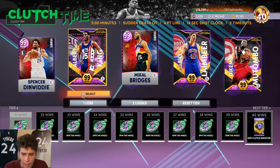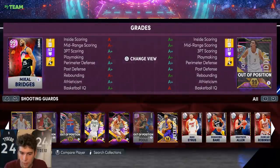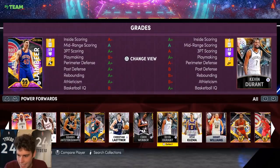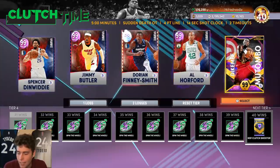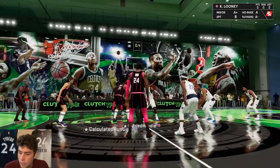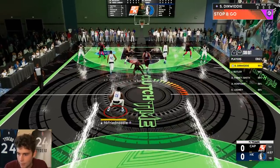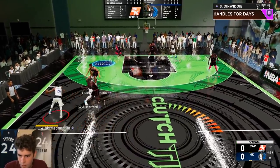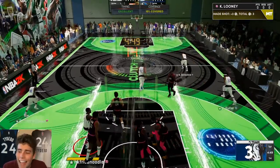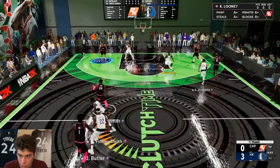I'm in Clutch Time right now because I feel like Spencer Dinwiddie can show out in clutch time, and if he can that's even more impressive because it's not always the easiest to show out there. I'm gonna use some of the guys from the playoffs grind and hoop with them in clutch time as well, led by Spencer Dinwiddie. It's a pretty tough scene knowing we have to guard Kareem, but it doesn't matter because I got the goat Spencer Dinwiddie himself.